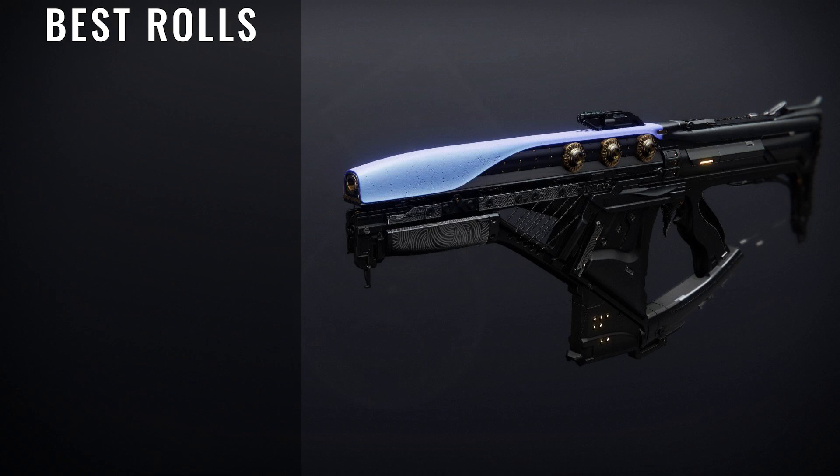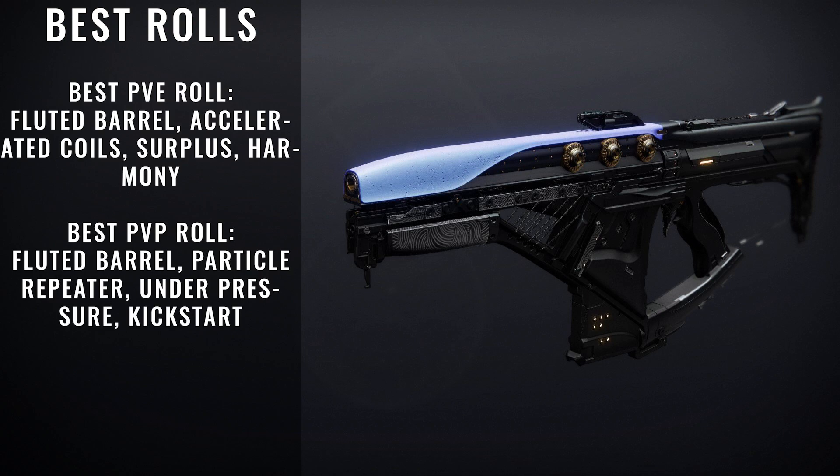The next weapon is the Iota Draconis. This is a fusion rifle that got a few buffs in Season of the Lost, but high-impact fusions got a Charge Time Nerf, making them a bit more cumbersome to use. Kickstart and Cornered will still be the best perks to help alleviate that problem, but there's still going to be a relearning curve for this particular archetype, especially in the Crucible. For PvE rolls, we're looking for Fluted Barrel, Accelerated Coils, Surplus, and Harmony. For best PvP rolls, you're looking for Fluted Barrel, Particle Repeater, Under Pressure, and Kickstart.